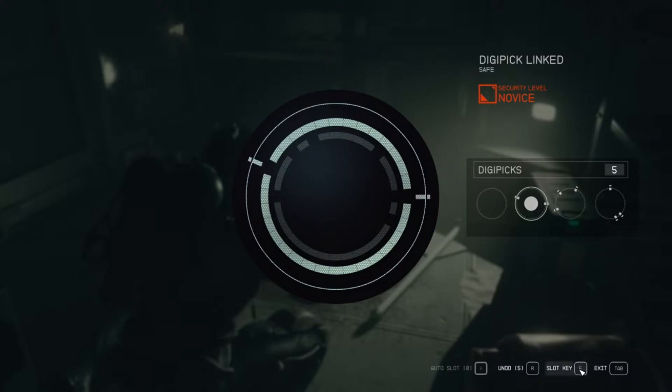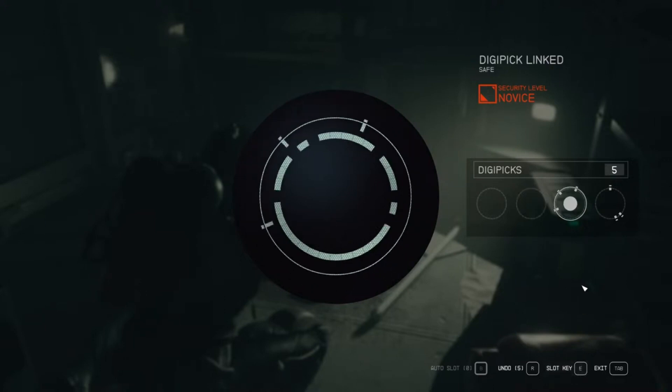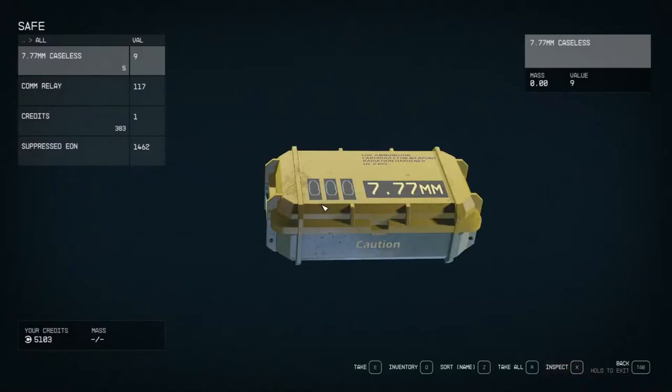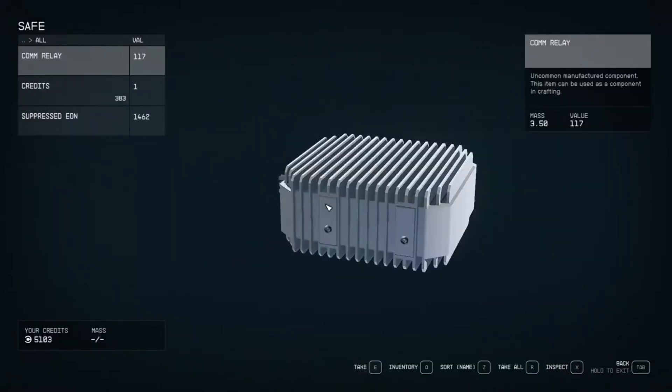Slot Key again — we've got two more. Take the mouse, rotate it to fit right there, Slot Key again. And on the last one — boom, right there it is. All right, let's take a look inside.